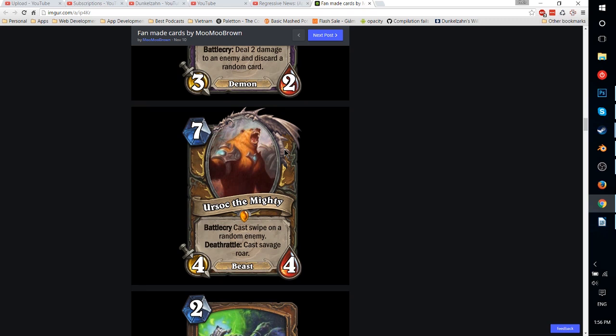Ursoc the Mighty — 7-mana 4-4 Druid. Battlecry: cast Swipe on a random enemy. Deathrattle: cast Savage Roar. Basically you're playing a 4-4 for 4 mana and getting a Swipe for 3 mana, which is solid value. It is random though, so it could screw you over by swiping the opponent's face. The Deathrattle effect is interesting — unless your opponent literally can't respond, it's probably not going off on your turn, and a Savage Roar on your opponent's turn is pretty meaningless, so that's really hard to trigger. Unless you can give it charge somehow — which Druid can't right now — this card is probably not quite good enough, but interesting. It's a beast, which is worth noting.